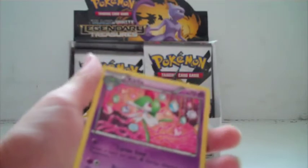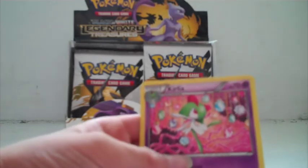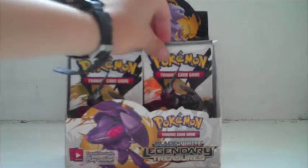In the corner of my eye, I thought I saw a gold card, but at least it's another full art Reshiram. Let's hope. And a Cobalion — wait, is that another ultra rare? We still have five more packs left. No, Cobalion is a rare. Put that away — it's a rare.